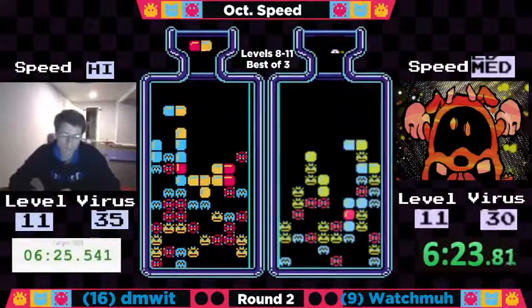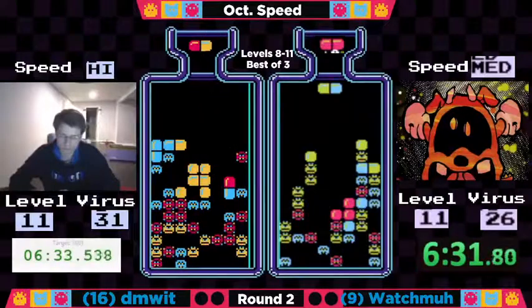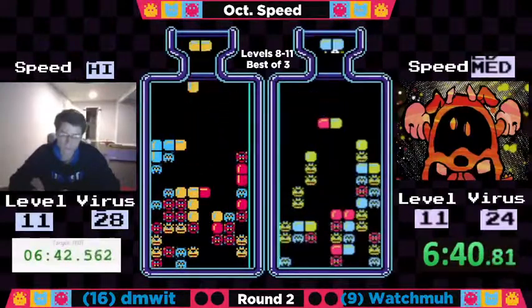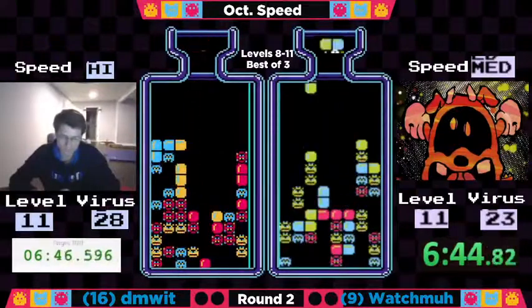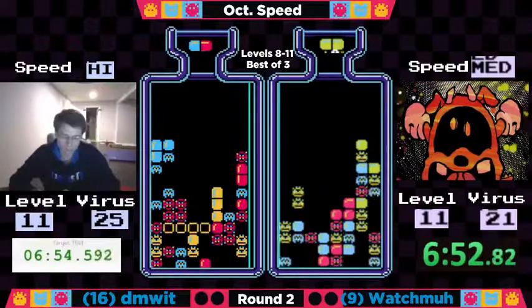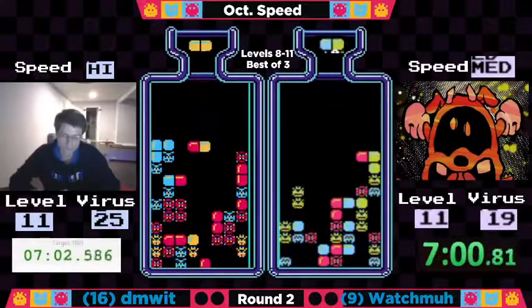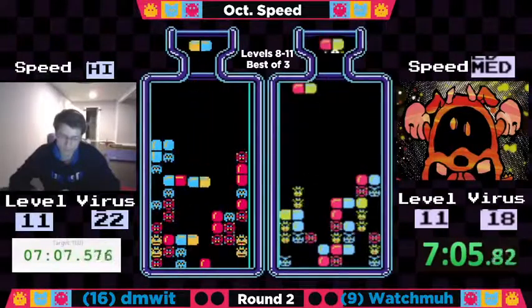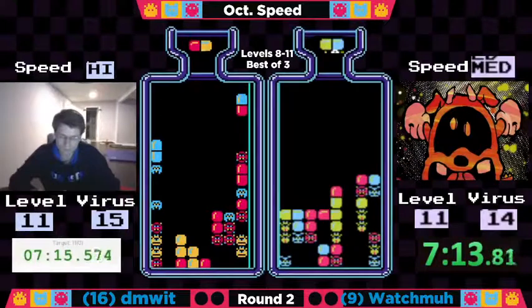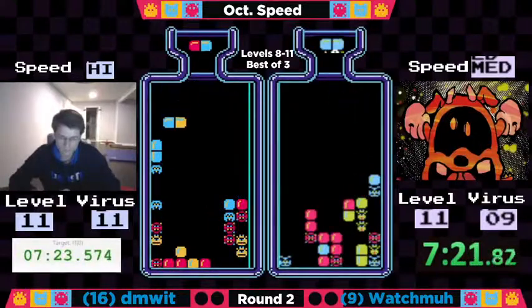That's hard to deal with. It's really hard to find ways to open up your board when you're not getting what you need. Nice little combo there, good horizontal play as well. Six minutes 36 seconds elapsed, and it looks like Dimwit's starting to mount a comeback. Watchma really needs yellow support and he is not getting it. Watchma is going to need to attack the right side of his board and Dimwit's going to need to attack the left side of his. It's 25 to 19. Dimwit not really getting the blue-reds he needs right now, but here comes one. He's closing the gap.